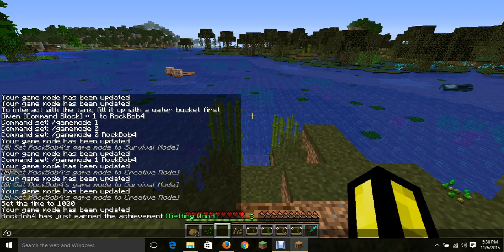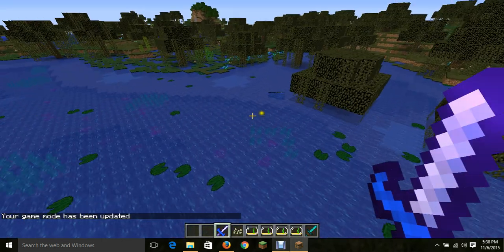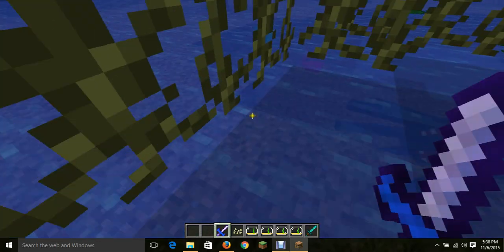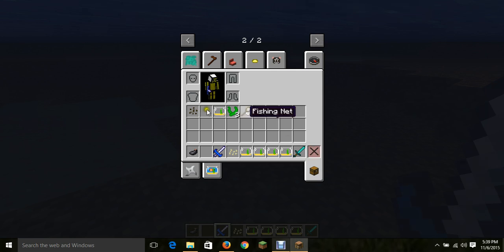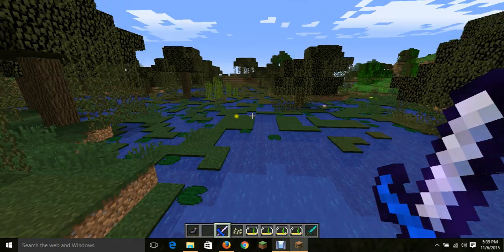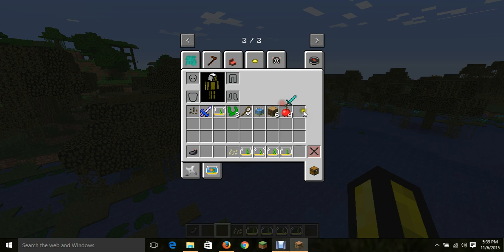So we're going to go back into creative to show you the armor set. Does the sword give you anything? The sword is as good as a stone sword, I believe. Let's see if it has an automatic looting enchantment on it, maybe. No, I don't think it does. I think the sword is normal. But it looks really cool — it's not just the boring diamond look, it's a cool fish scale sword.